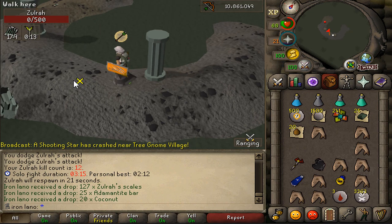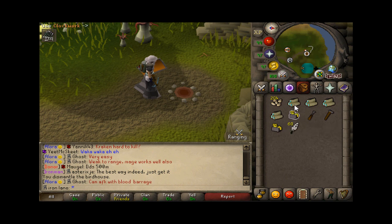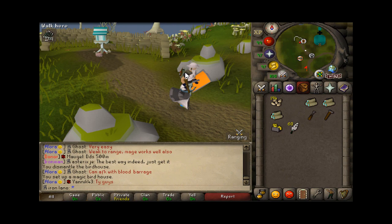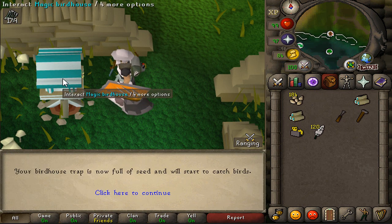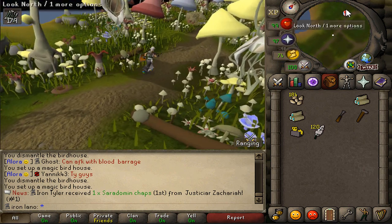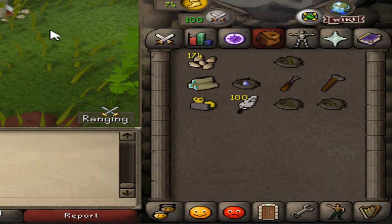Time to teleport to the Fossil Islands for our magic tree runs — make sure to always do those as an iron man. We didn't get anything from a couple of the bird houses; maybe I waited too long or ran out of seeds. The other two houses did have some though — this one is well filled up. Good good, back to the grinds.